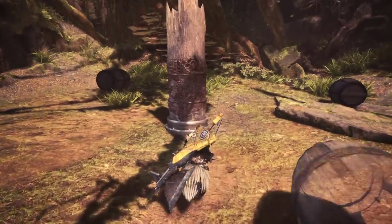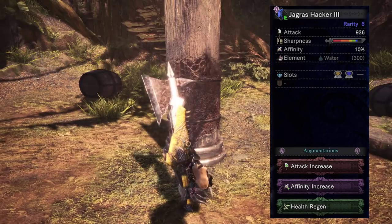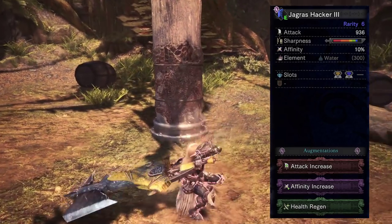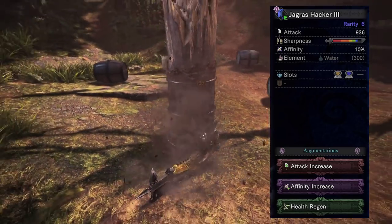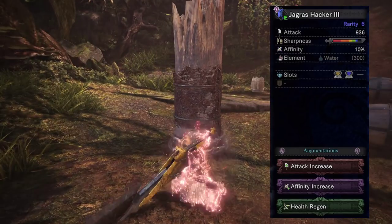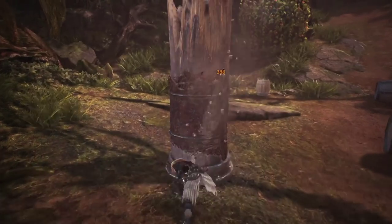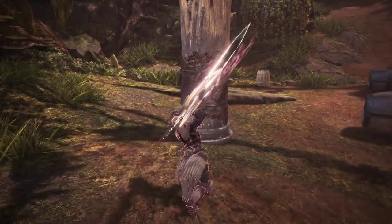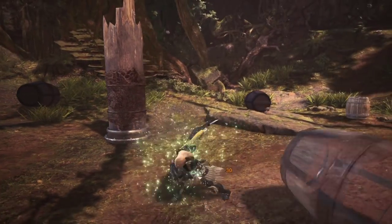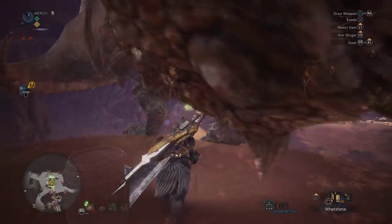The first set is an Elementalist set using the Jagras Hacker Greatsword. This thing is very versatile — it has three augment slots, two level three slots, a hidden element, and decent damage. I'm not going to spec for white sharpness because I personally don't find it too useful on this weapon. I have it augmented once for an attack increase, once for an affinity increase, and once for a health regen augment. I also have it fitted with an Elementalist jewel and a critical jewel to boost crit damage, since we'll be critting a lot with this set.